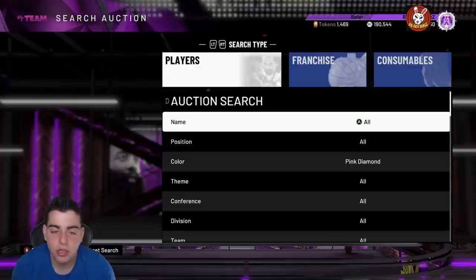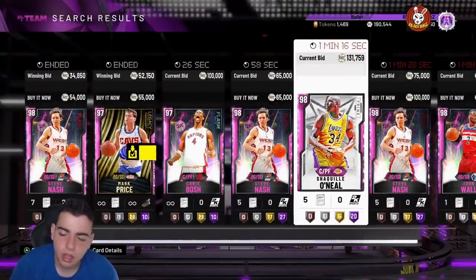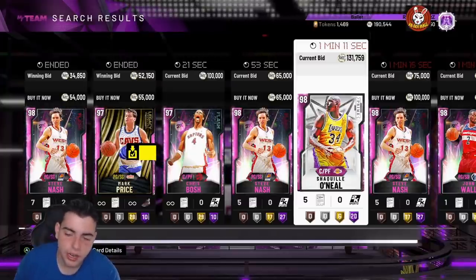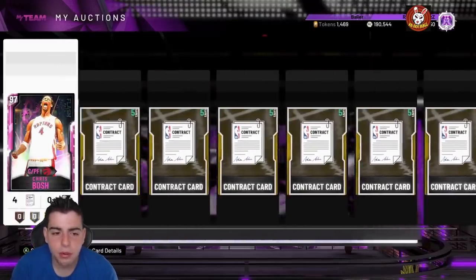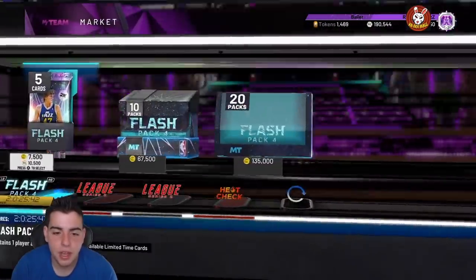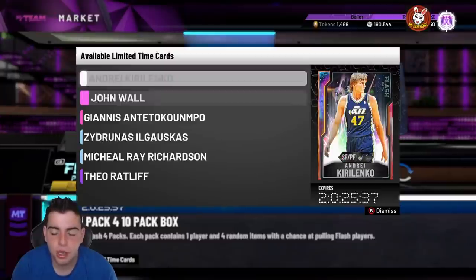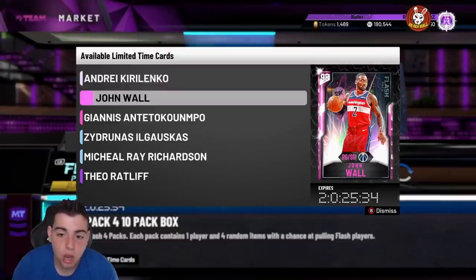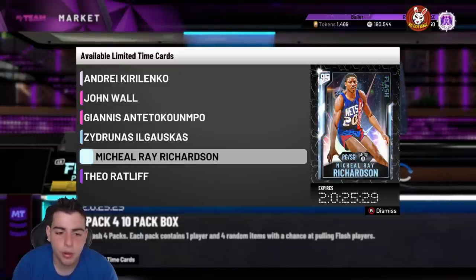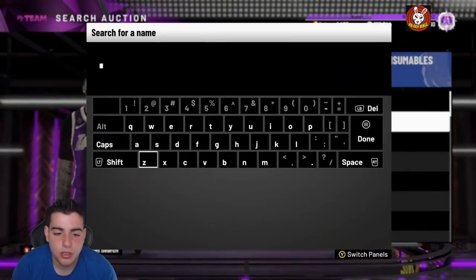Right now the market is really really high — Magic was like at 150, everything is really high right now. A lot of crazy stuff is going on with the market, so you guys should definitely take advantage. I would recommend selling your cards and picking up a budget squad for the meantime. Lance Stevenson and the new John Wall are really good budget opals in my opinion. The new Michael Ray Richardson 65 point guard has really good defense, and Big Z grabs a lot of boards.